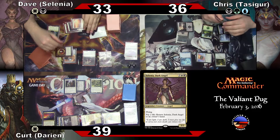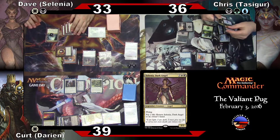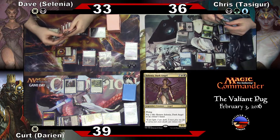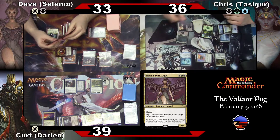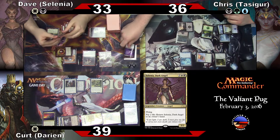She is flying — angel. Pays your life, return to hand. Oh, this deck — infinite trigger stack. Don't spoil it for the audience. Go.